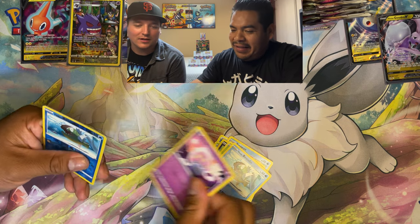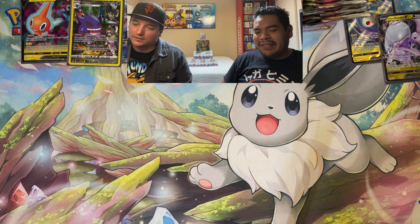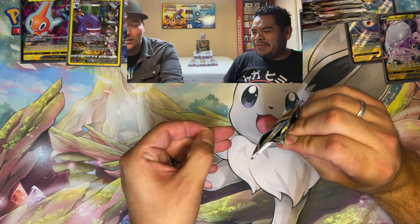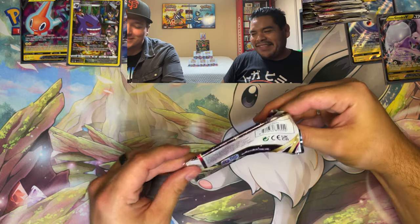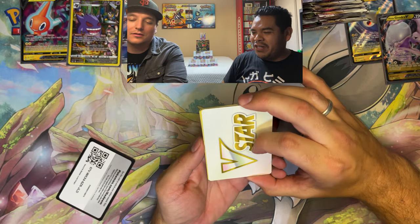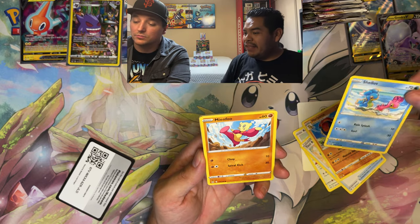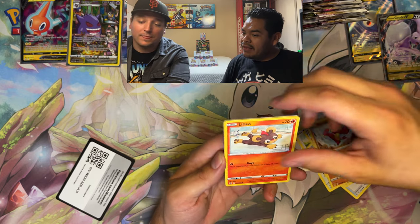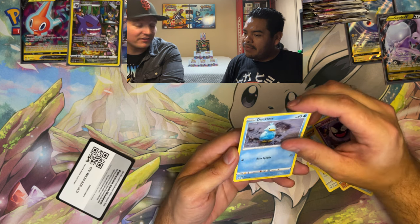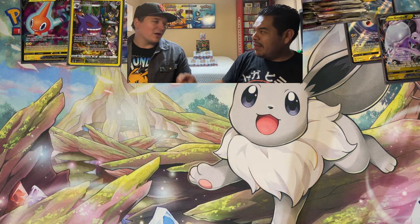There's something addictive and fun about opening packs — the nostalgia, the excitement. First time we're seeing Shallows in the cards in a while. One day when we look back at Pokemon we'll be nostalgic for these sets too. Pulling Cresselia reverse, Kingdra. Are you keeping any booster boxes sealed to open later? Oh yeah, you have to — when they become very difficult to get.